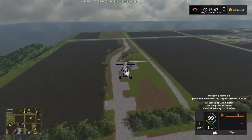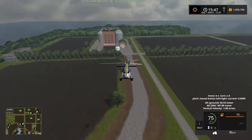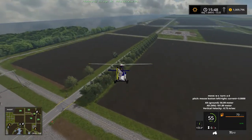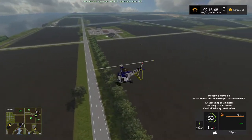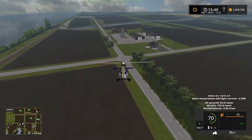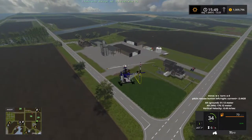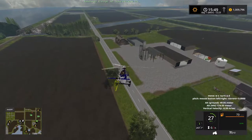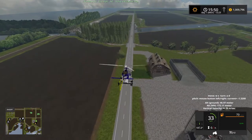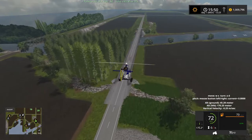Some oil derricks down there. Midwest Grain — there's a lot of grain companies. Interestingly enough, a lot of the silos and stuff, there's a seagull or some kind of bird flying. A lot of the places are able to be used as storage, and the mod authors have marked them as such. That's another little farm that you can stop the trains at.